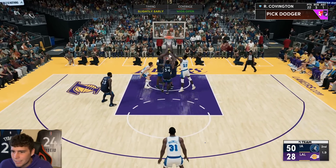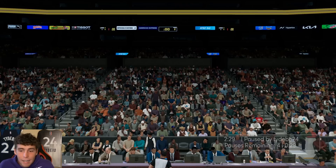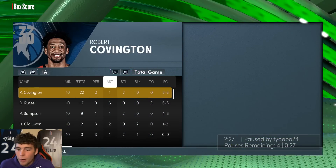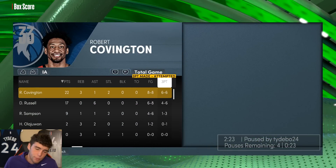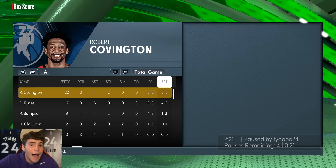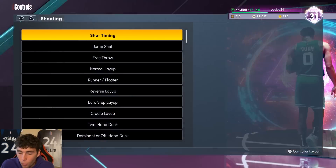That's the best look you're getting and it's still a drift off the move. That's gonna be it for Covington — 22 points, three assists, two steals, eight-for-eight from the field, six-for-six from deep. I don't know what more you need to see.